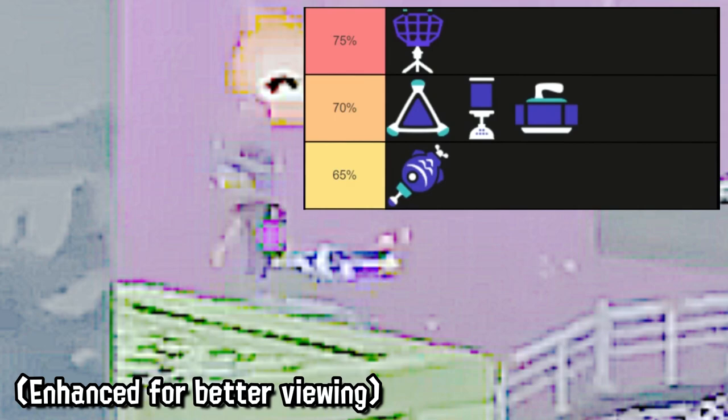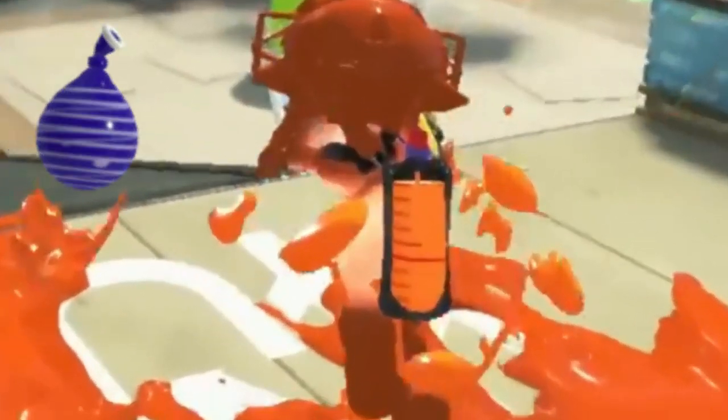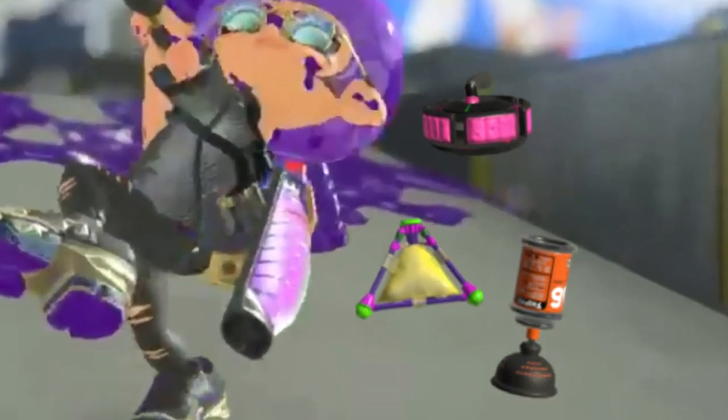As for the other weapons: Sorella Brella seems to have a very expensive sub on the higher end of 65–75% ink, so the choices are between Beacon, Splat, Suction, Curling or Torpedo. Blaster Deco seems to have between Burst, Marker or Sensor with its ink tank. Tri-Stringer Collabo seems to have Sprinkler, judging by this shot right here. And Gold Dynamo Roller could have between Splat, Suction, Curling and Beacon.